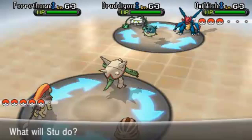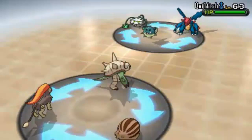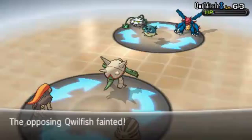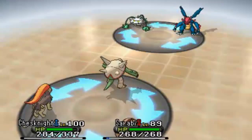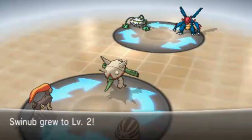So I have my Swinub here with the Lucky Egg, it's level 1, and we're just going to go for an example. We're going to use Wood Hammer — he stayed with Qwilfish, that's good. We took out Qwilfish, and just watch how many levels this Swinub is going to get. It gets 1,741 experience and this is just going to fly up levels.